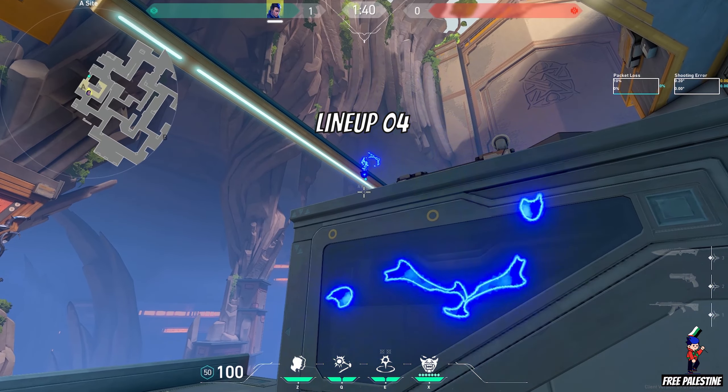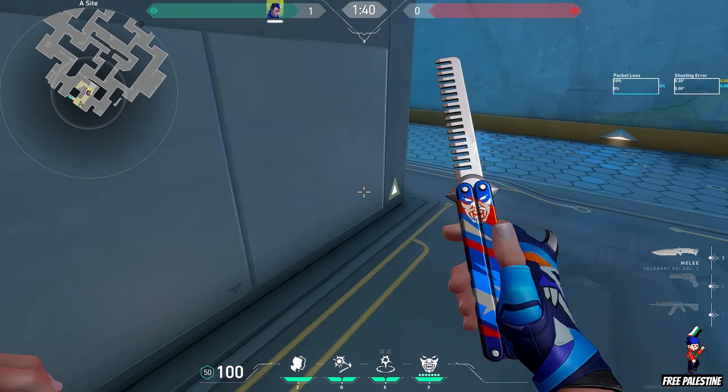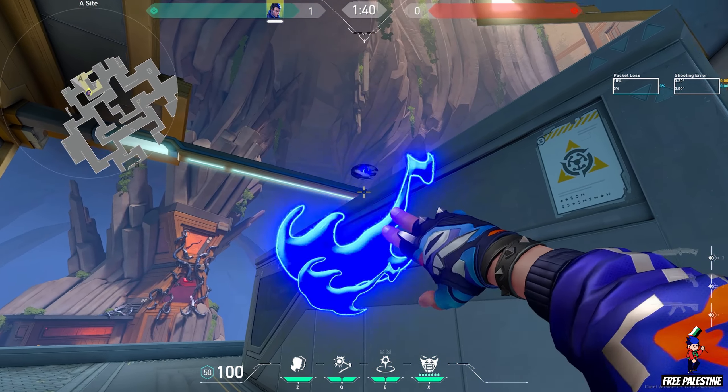Lineup 4. Use the bar to flash the full sight. It will flash full sight A main. Great for retake.